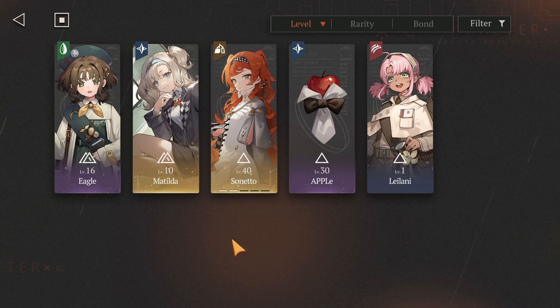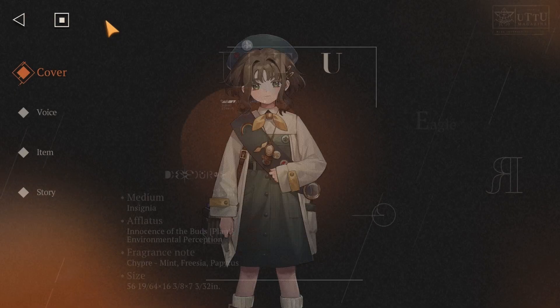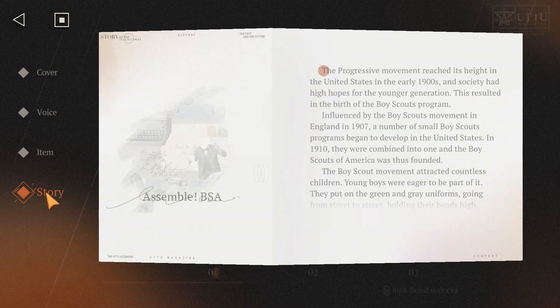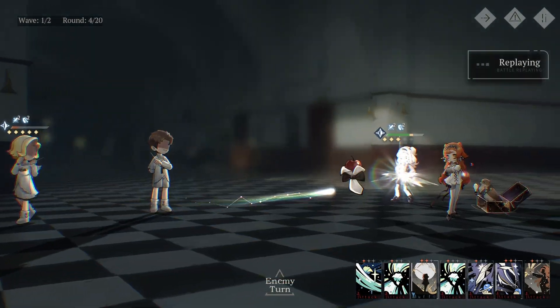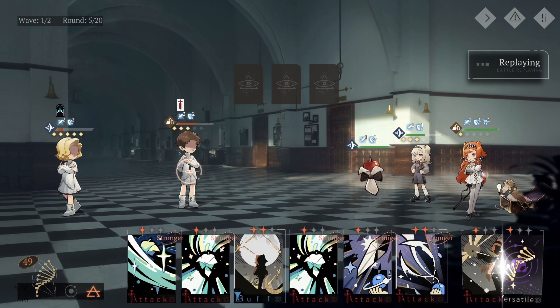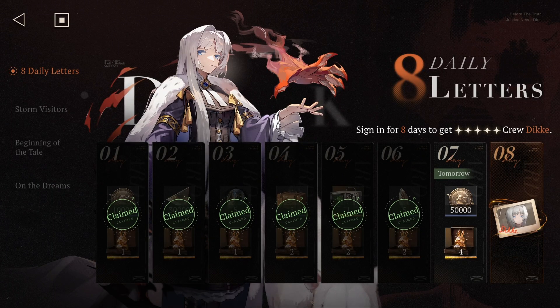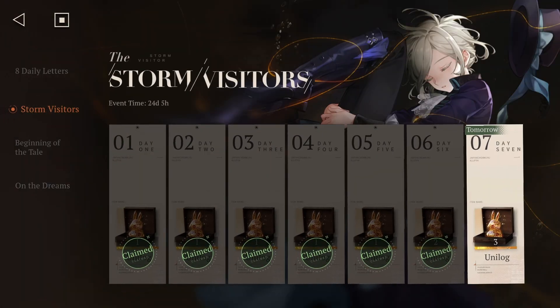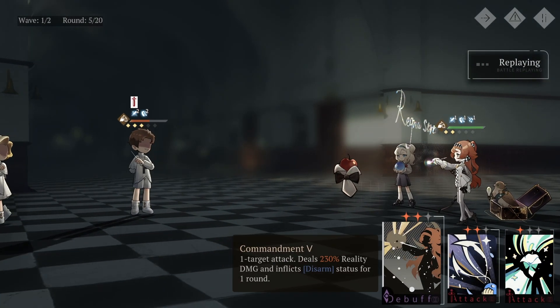If you don't know where to find the character stories, all you have to do is select any character that you want, click on the triangle icon on the top left, and click on story on the left side of the screen. As for the events, you can also get a couple of summons, but the amount is going to be different from each one. Currently, we have 2 different limited time events that are ongoing — the 8 daily letters and the storm visitors event. You only have to log in to get the rewards, and these 2 events are going to give you a total of 23 summons.